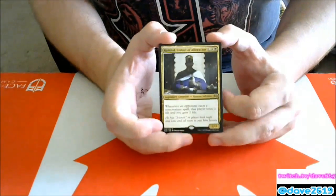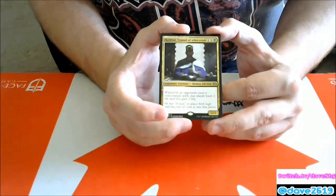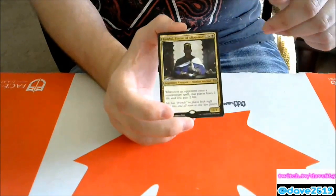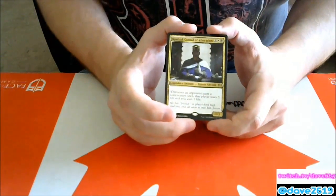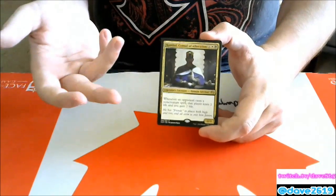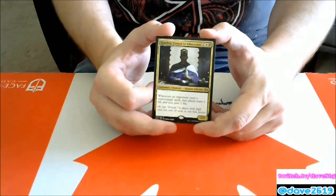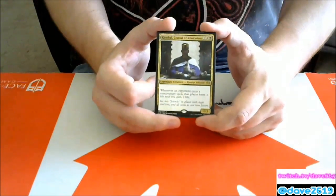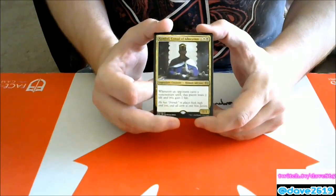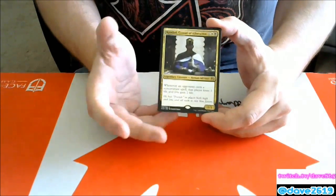Kambal, Consul of Allocation — one generic, a white and a black for a legendary 2/3 Human Advisor. Whenever an opponent casts a non-creature spell, that player loses two life and you gain two life. I'm currently trying to make a white-black blink Gearhulk deck, and this just punishes opponents for removal spells. In Commander it's awesome — it can even be your commander. If black-white control or Esper control becomes a thing, this is a great card to play in the mirror or against control. I'm biased because I love these colors, but I genuinely think it can see standard and sealed play.